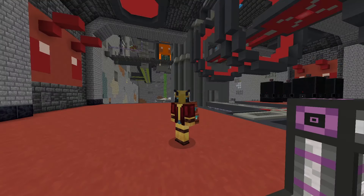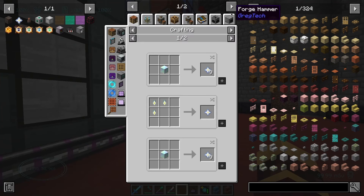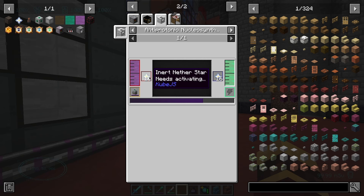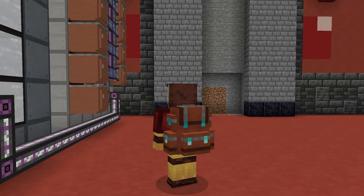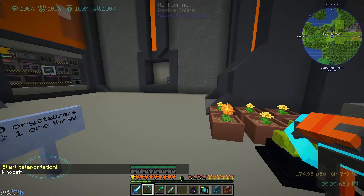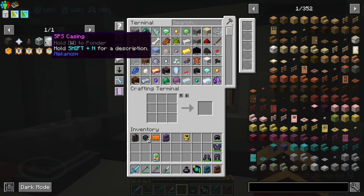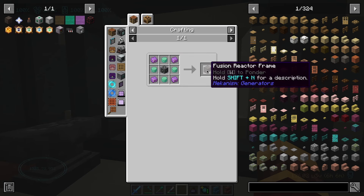You guys might be asking: you did solve your power problems, why do you need to do that? Well, that's because I want nether stars. It is actually quite important to automate them, and antimatter seems to be one of the better ways to do it — it's really fast. So we're going to try and set that up today. Anyway, welcome to the next episode of All the Mods 9 — I believe we're on episode 20 or 21. Today we're going to try and finish out mechanism chemistry. I have enough polonium and whatnot for a bunch of stuff.